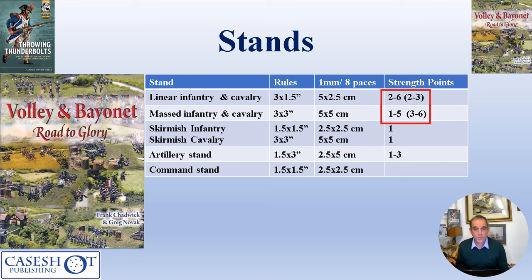Those familiar with Volley & Bayonet will know I've wandered away from the standard setup. In setting up this scenario, I translated units from the DBN game from my previous video into Volley & Bayonet strength points, which meant departing from the standard definition — linear infantry strength points should have been two to three, but I went over that in at least one stand. There's also a very small massed infantry stand on the French side. I'll come back to this at the end of the video, but I'm not convinced it made much difference to the game.